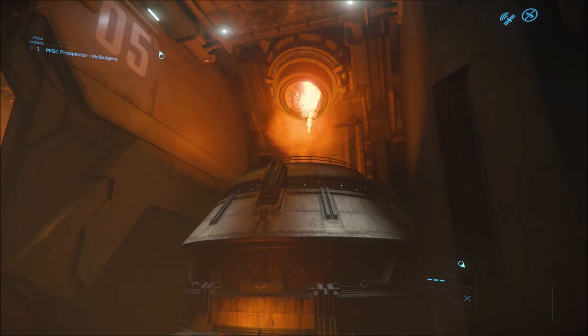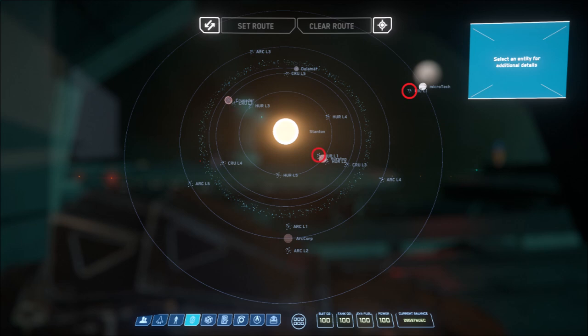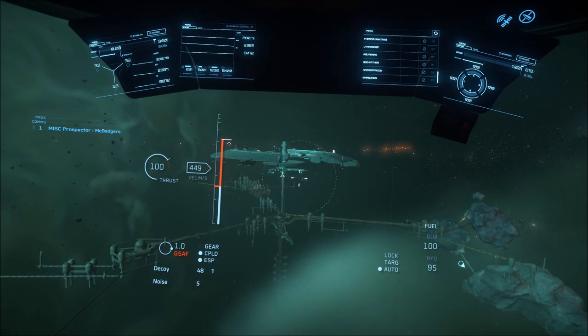Refineries are only available at a small number of locations within Stanton, and they're all space stations. These are mostly the L1s, Microtech, Hurston, Crusader and ArcCorp, as well as Hurston L2. As you approach these stations, it's pretty obvious that a refinery is present.